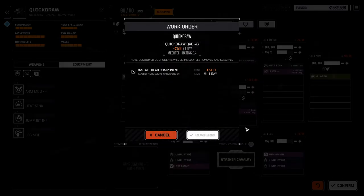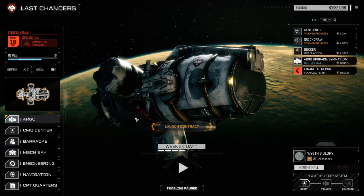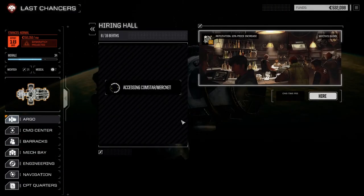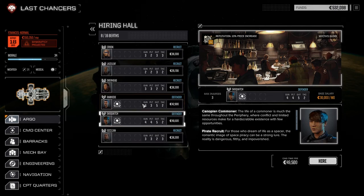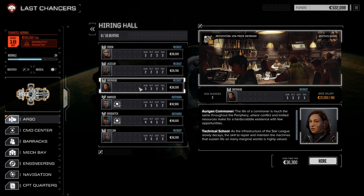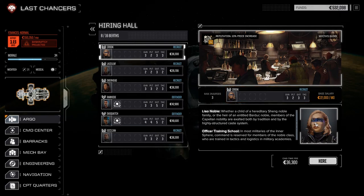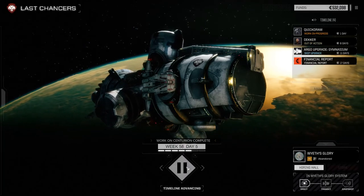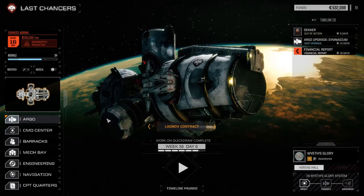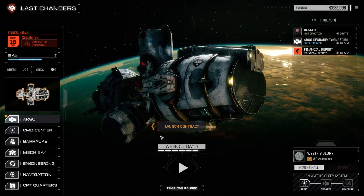It seems like there's no store here, but there is a hiring hall. Available pilots: Sicilian, Sasquatch, Rawhide, Overhead, Laceleaf, and Crook. I'm not going to hire any of these people. So we will simply wait a couple of days. Let's ensure we can get repaired a little bit ahead of time. We'll go ahead and pop down a save and begin.